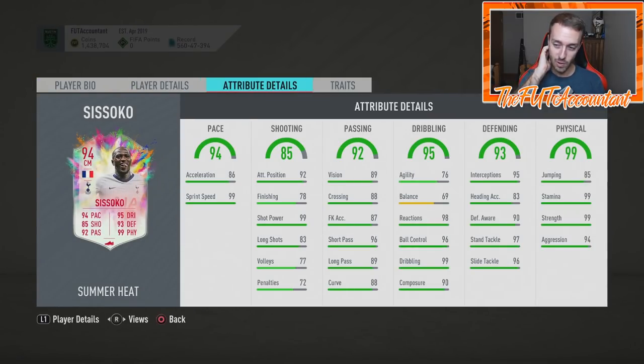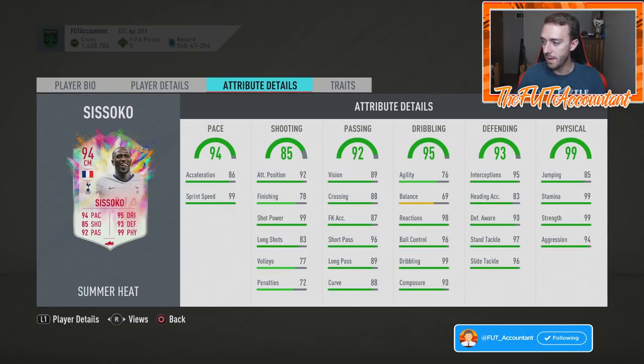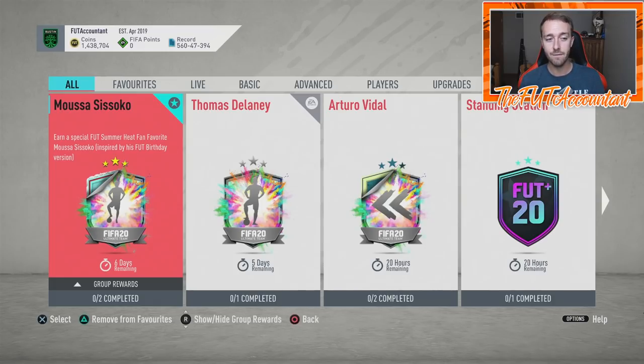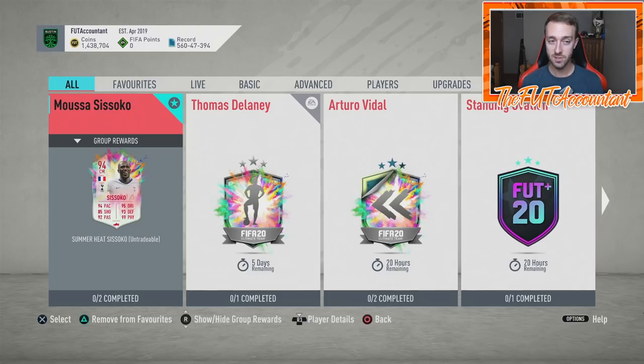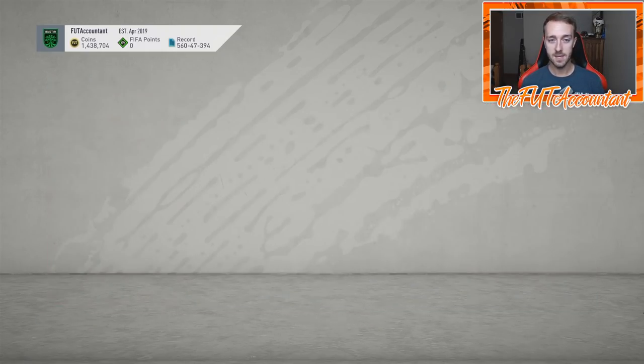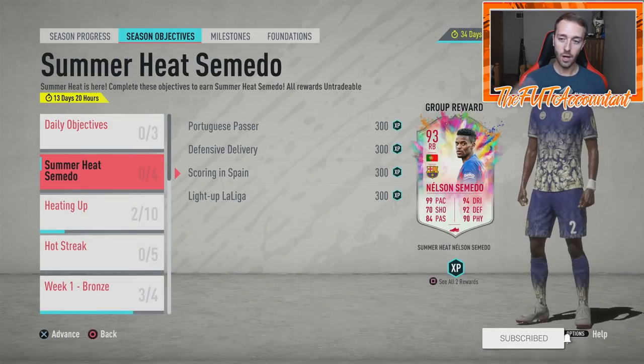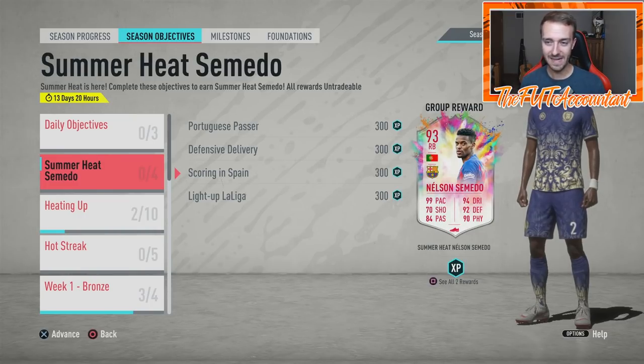It really seemed like they were going to drop that SBC today, but what we did receive is the leaked Musa Sissoko card that finally came out. They didn't upgrade his skill moves or his weak foot, but this guy looks like an absolute rock. He's definitely going straight into my team. As a Spurs fan I'm pumped to have this card in the game. I know a lot of people aren't interested because they've already got Pogba, N'Dombele, Wijnaldum, so another French midfielder feels uncreative.